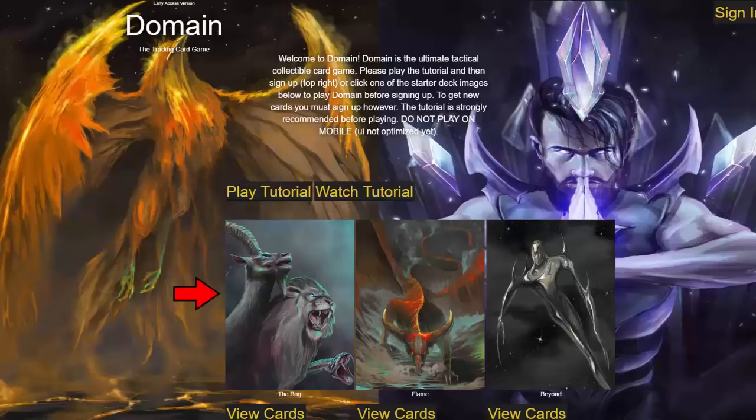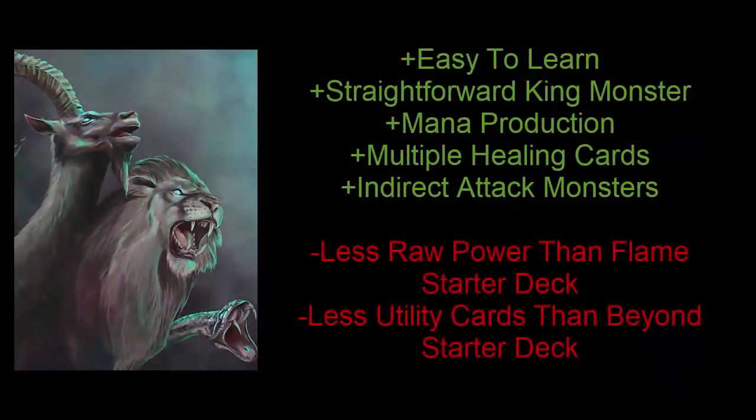Let's start with the pros of the Bog starter deck. First off, I think it is incredibly beginner friendly — it's very intuitive and easy to learn. The boss monster, the Chimera, is incredibly straightforward and simple to understand. The Bog also has strong mana production, healing cards built right into the deck, and monsters with indirect attacking abilities so you can strike your opponent from a safe distance.